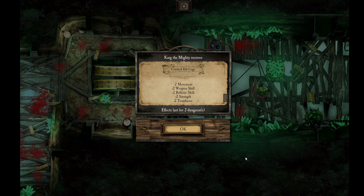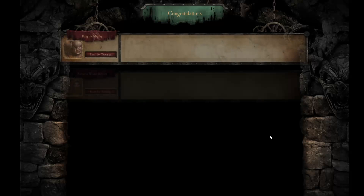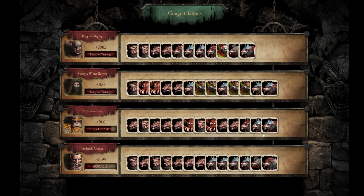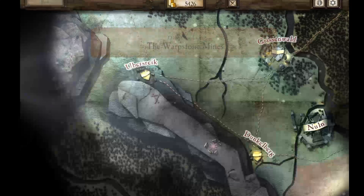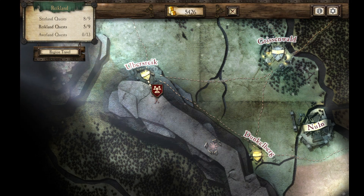That lasts for two dungeons — minus two movement, minus two weapon skill, minus two ballistic skill, minus two toughness. Same for Auric. So my two main tanks got injured. It lasts for two dungeons — that's not good. Let's go back to Ubersrike.